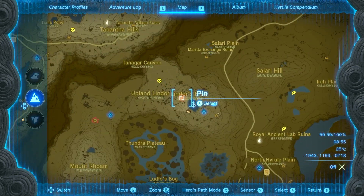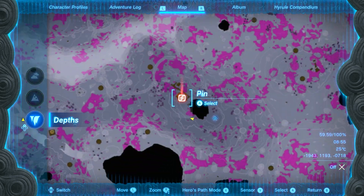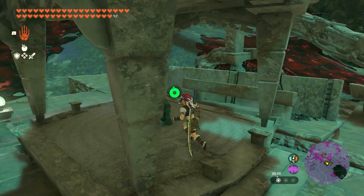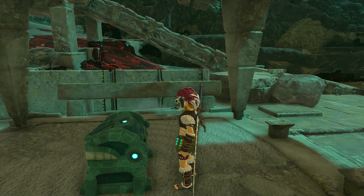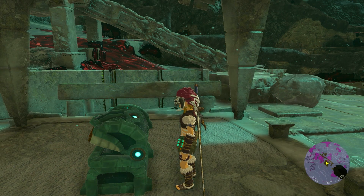For the third and final piece of the armor set, put a pin at this exact location that I'm zooming in on right now, because within the Depths at that spot there is a chest — open it up and you will get the Tunic of Time. And this is the full set. I hope you guys enjoyed the video and thank you so much for watching.